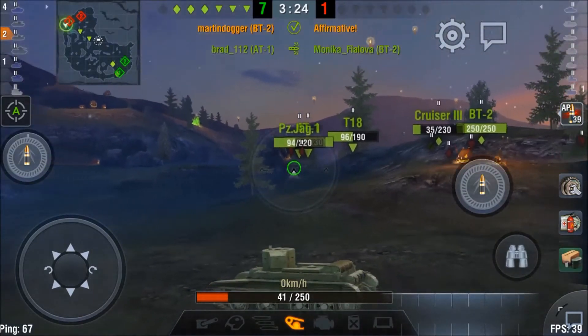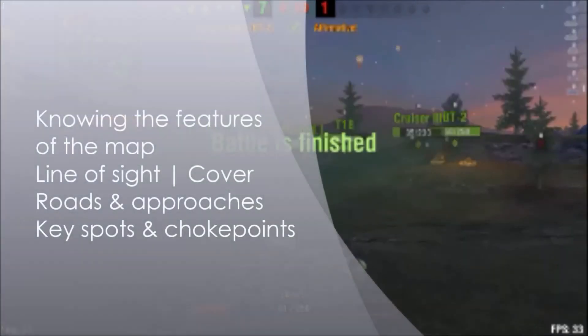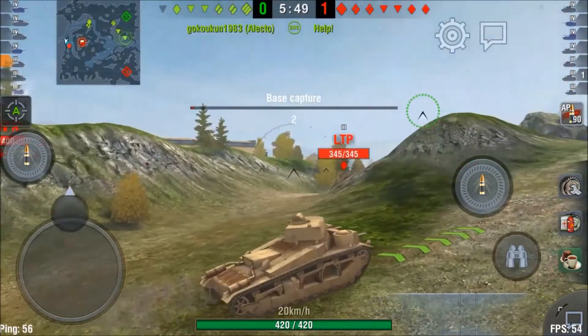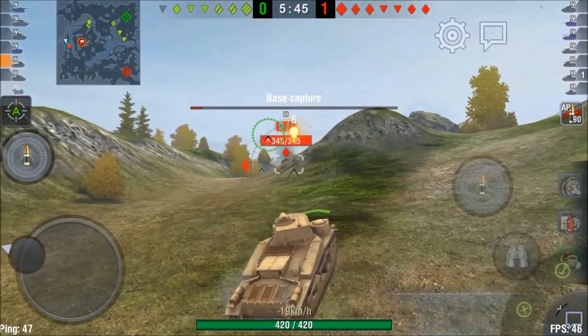So let's recap. Map knowledge comes from experience. It's about getting to know the features of the map: what's the line of sight, where is good cover or none, where are the main roads and approaches to strategic points, and where are key spots and choke points of the particular map you're playing? In order to become a better player, be sure to explore the map. Sitting in a safe spot is not building up your map knowledge, and map knowledge is an important skill to develop in Blitz.